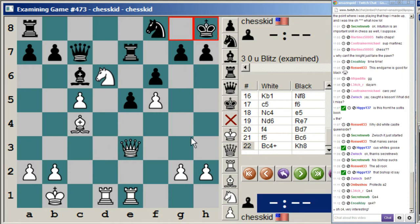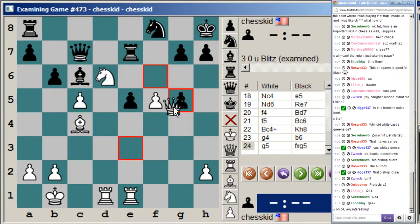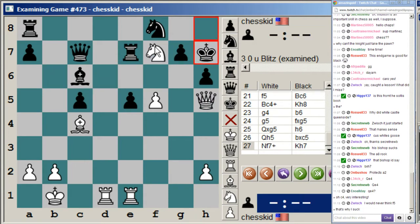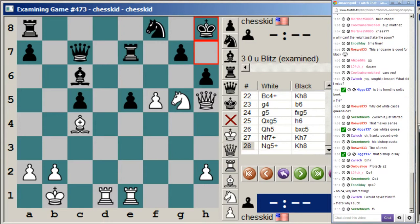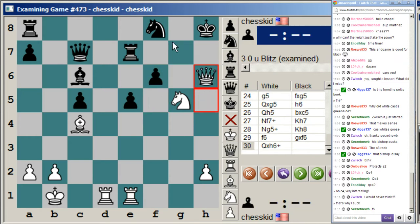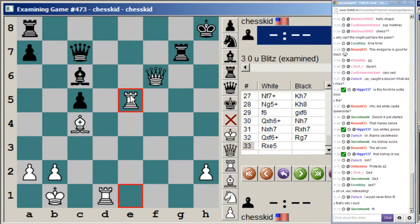Bishop d7, and now white transformed his monster knight into a king attack, playing f5, which looks like it just blocks up everything, but the g4-g5 pawn thrust is very strong. So bishop c6 check, king h8, now g4, g5, f takes, queen takes h6, queen h5, knight f7, king h7, knight g5, king h8. After f6, g takes f6, queen check, knight h7, rook h7, queen takes f6, rook g7, and rook takes e5 — black resigned because he's getting mated. Simply rook h5 is checkmate, and it seems hard to stop.